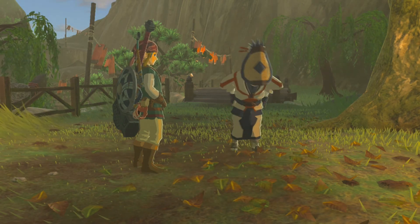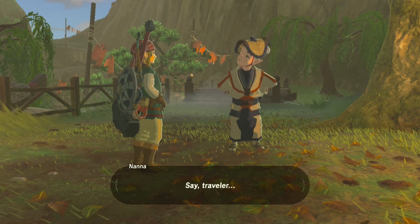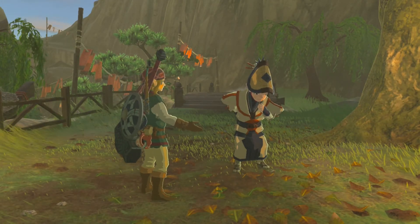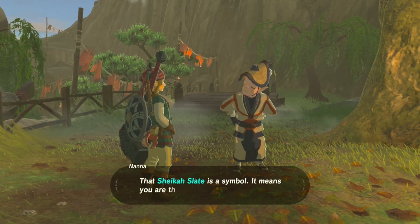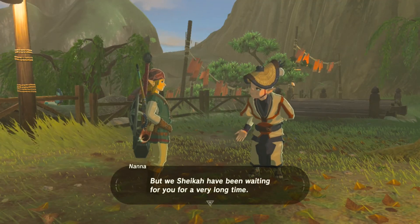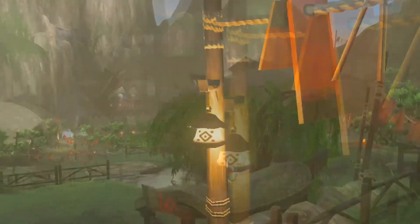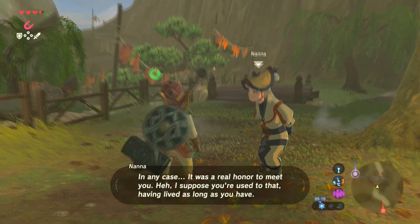Oh, she's twisting her ankle. It's a Sheikah Slate — I got it for coming back from the dead. It's a symbol; it means that I am the Hero of Legend. She knows about it because apparently she's over 100 years old. Impa is yeah, where I pointed at the end of the last episode. Cheers, babe!